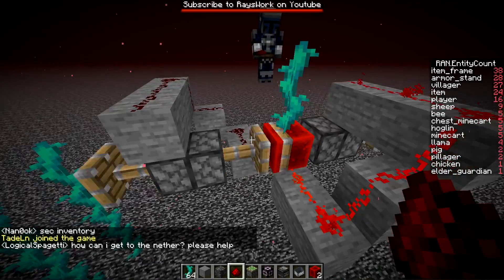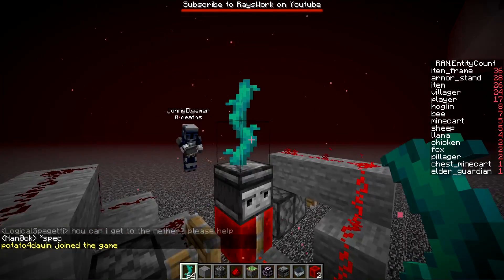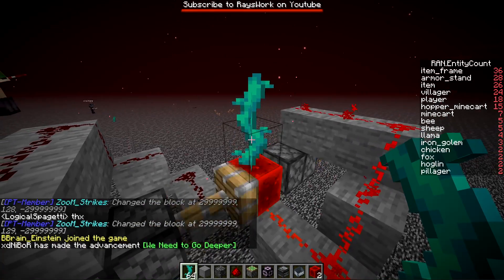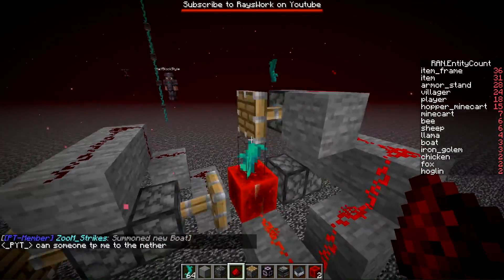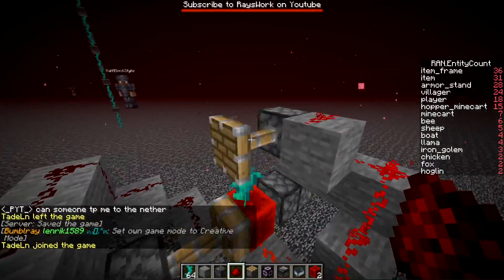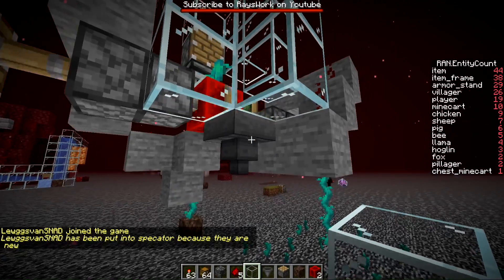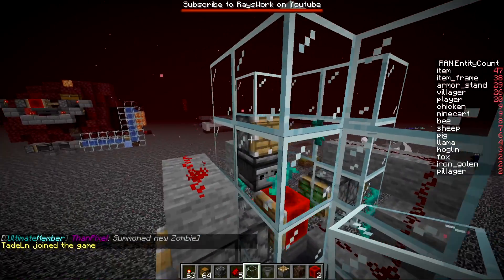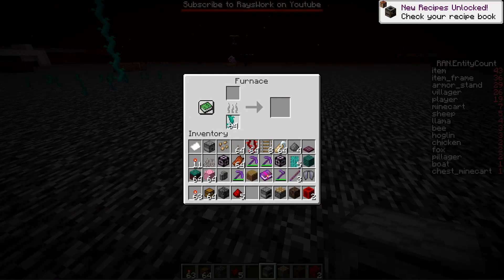We built a quick zero-tick twisted vine farm. Vines grow out and if you remove the top piece it gets updated very quickly, growing into a whole new section. A piston powers the mechanism and every so often the vine grows past the piston and breaks off, dropping as an item. We confirmed you can collect them with a hopper. However, twisted vines cannot be used as a fuel source.